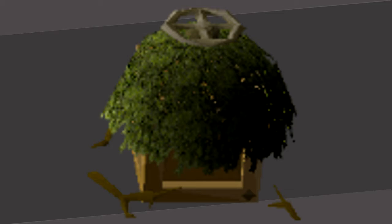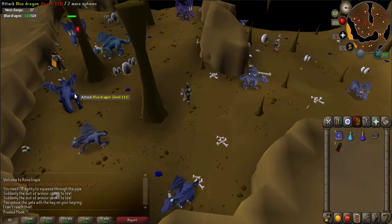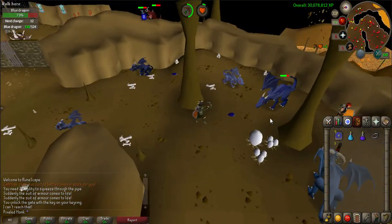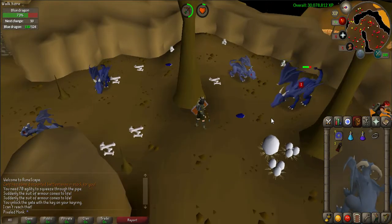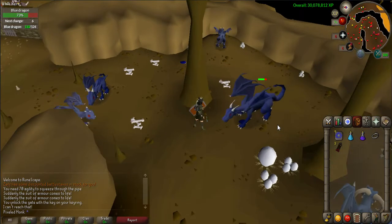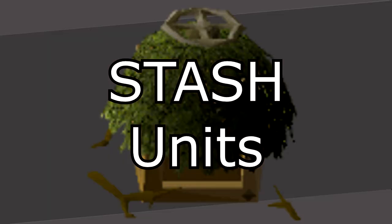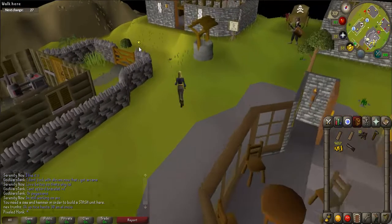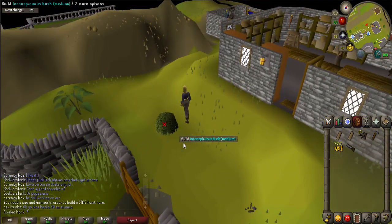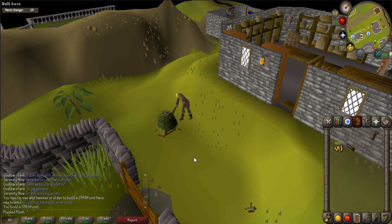This week Jagex has added hidey holes to go along with last week's clue expansion update. It was always difficult to not only hold all the emote clue items within your bank, but to also carry them with you on the clue taking up inventory space. Now that extra weight has disappeared with the hidey holes, also known as stash units. Stash units are fairly easy to find as they appear as inconspicuous crates, holes, bushes, and possibly more nearby the clue location.